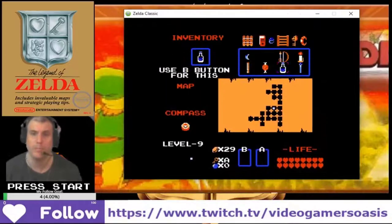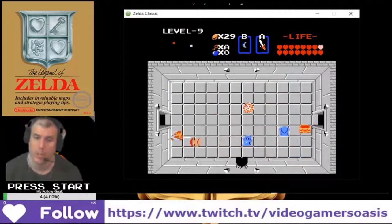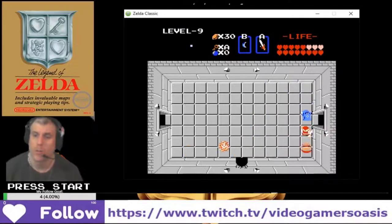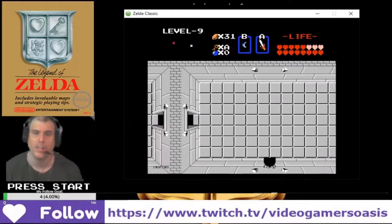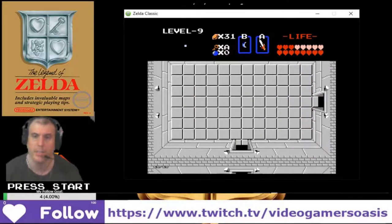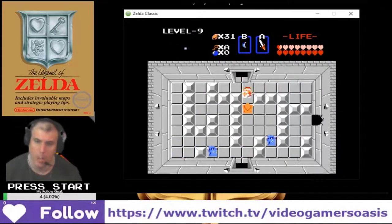Bow and arrow. Boomerang. Orange one — easiest one. Just avoid them. Dammit, at least in time. The easiest one — ohhhh.